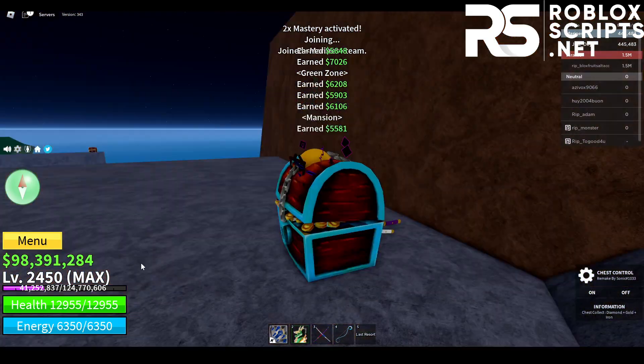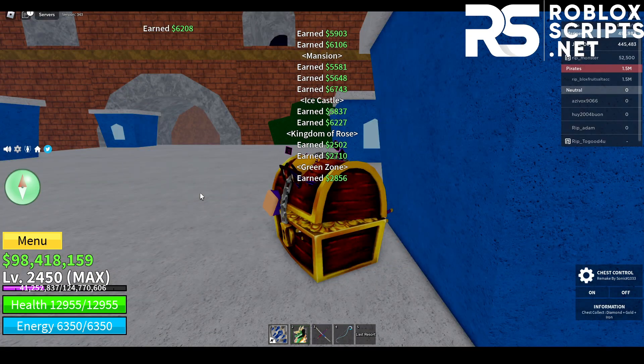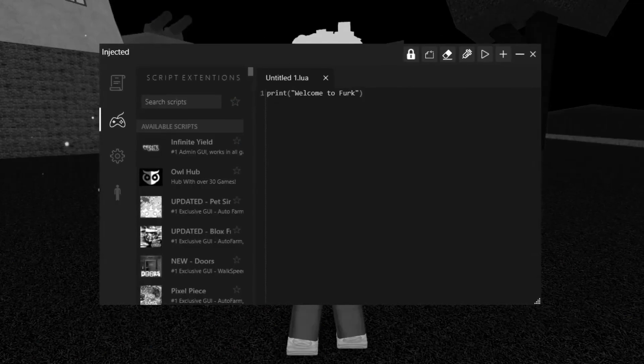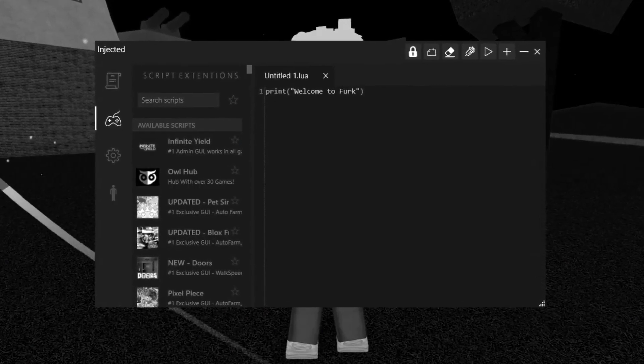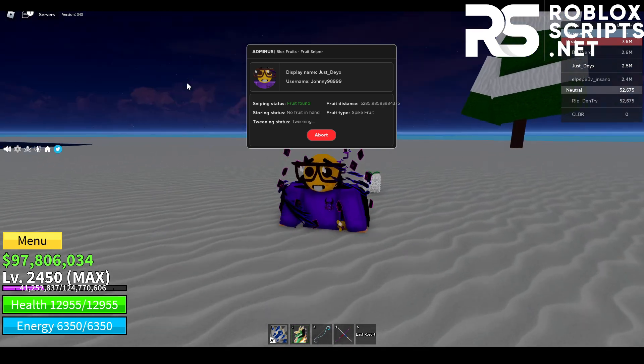Anyways, if you want to use this script, you need two things. First, you need the script itself, which I'll be showing you how to download later in the video. And second, you need a Roblox exploit. If you don't have one, don't worry — I'll be showing you the best free Roblox executor called Ferg Ultra, and this script does work with Ferg Ultra.